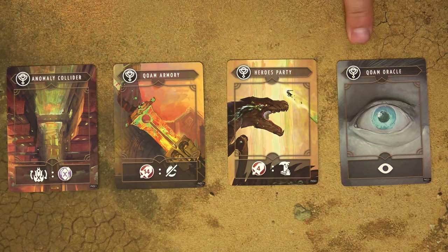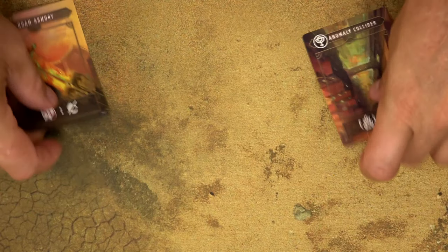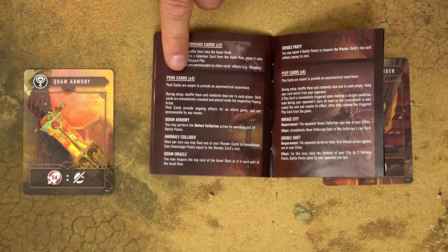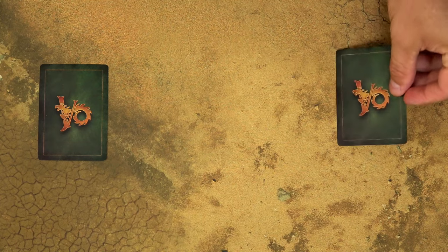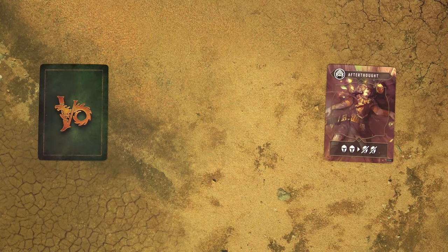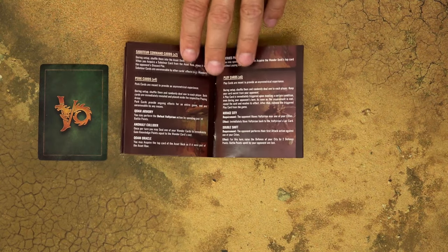There are also 4 perk cards, meant to provide some asymmetrical experience. At the start of the game, shuffle these 4 cards and randomly deal 1 to each player. These cards are immediately revealed and each player receives a special ability given by the perk card. You can find the description of these abilities in the rulebook. Finally, there are 6 ploy cards, also meant to provide some asymmetrical experience. At the start of the game, shuffle all 6 cards together and randomly deal 1 to each player. However, those cards are not revealed. Each player secretly looks at his own card, and the card is revealed only at the moment when its condition is met — it can even happen during the opponent's turn. Immediately resolve the effect and after that the card is removed from the game.